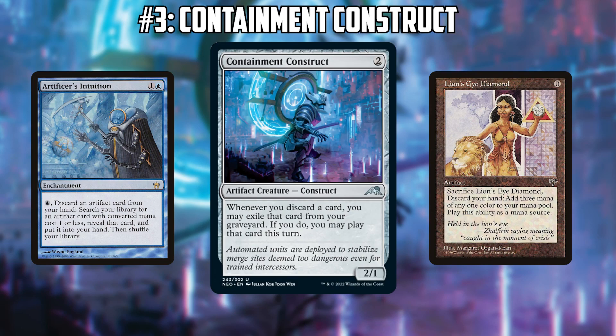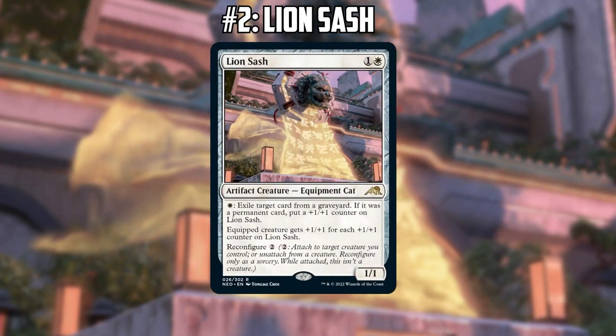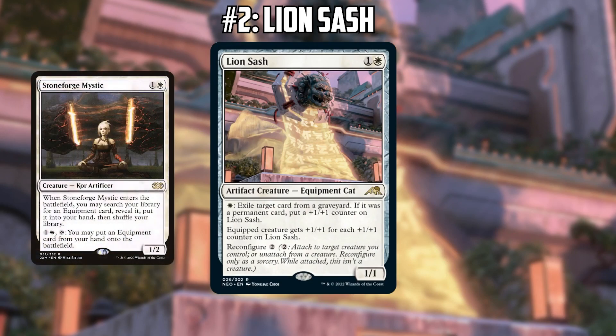I'm always a fan of things that combo with Lion's Eye Diamond, and I think this is going to be an amusing card, but it's not Underworld Breach by any means. Moving on to number two on our list: Lion Sash, one of the reconfigure equipment — it's been compared to the equipment version of Scavenging Ooze. When I see this card it screams stoneforge package — a one-of that you grab against Reanimator, Dredge, or similar.